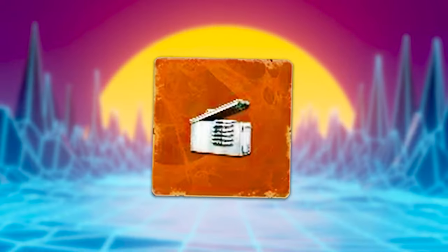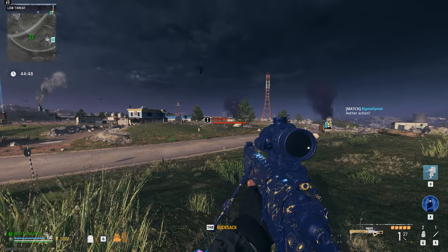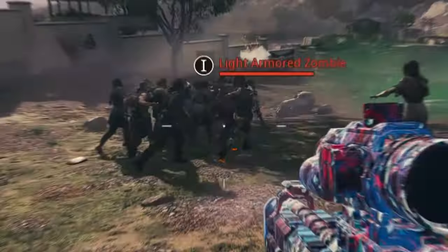On this episode of Pimp My Gun, we'll be trying out the mag of holding on the new Morse sniper rifle that has a photonic charge aftermarket part barrel that has a secret ability when it's pack-a-punched. So let's go try it out.